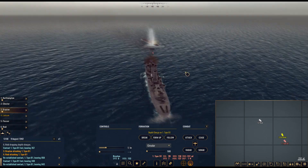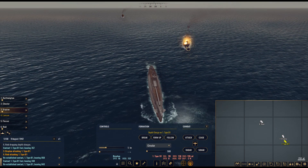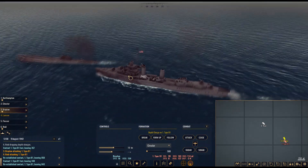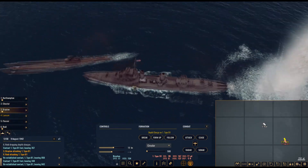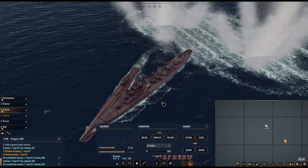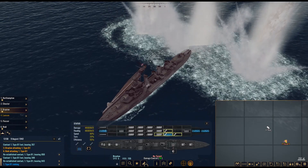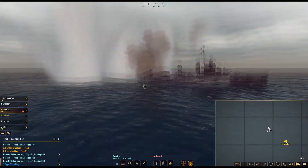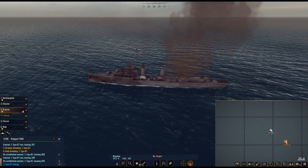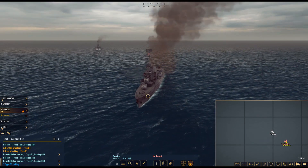Ram him! Full speed ahead! Oh, it's already sinking — you can see it listing. Why are you launching depth charges? It's on the surface! It's sinking for sure. My destroyer is taking moderate damage and flooding. We sank it! He may have sunk a destroyer, crippled a cruiser, and badly damaged another destroyer in the ramming — but we got him!